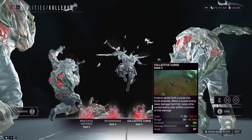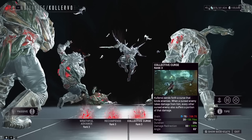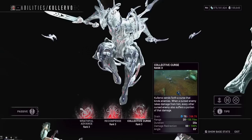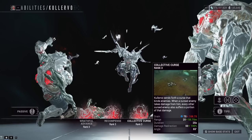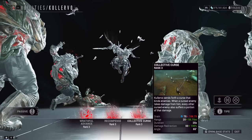His third ability, Collective Curse, is probably his best. Think of it like Mark for Death: you target an enemy and nearby enemies become marked and linked. All damage dealt to the primary enemy is also shared to the linked enemies. Damage redirection scales with strength, capping at 200 power strength for 100% damage redirection so every linked enemy takes full damage. It's also affected by range, which determines how far the chains connect between enemies.